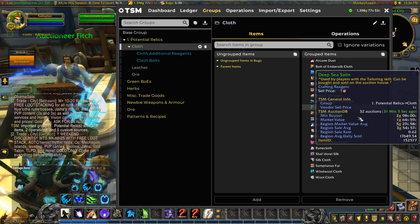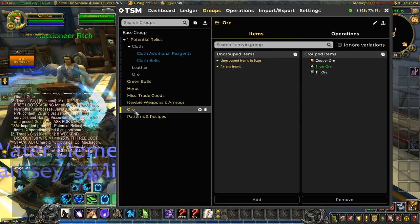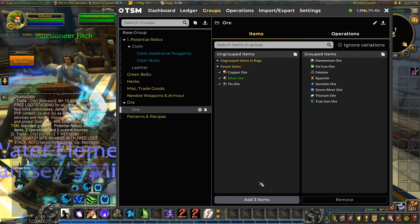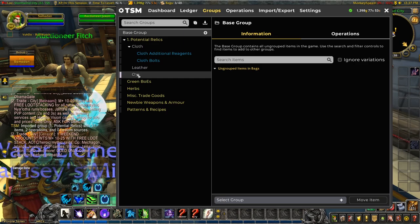We have a load of items split into cloth, leather, and ore — we might be able to flip and sell for higher. The ore group could do with some expansion. I have a feeling all of these markets are going to change rapidly, so I need to put the copper, silver, and tin ore into the new group. I'll make the relics ore a child of my other ore group, scoop up the copper, silver, and tin from the parent items, then drop the potential relics ore back into its group and delete my original ore. A bit of group maintenance is always a good idea when things are changing.